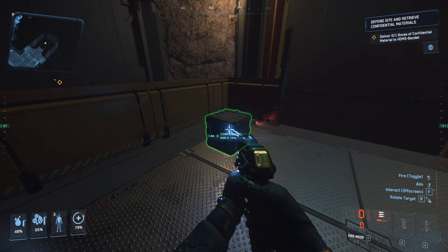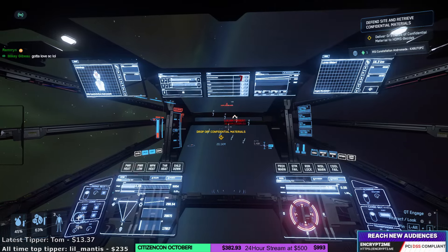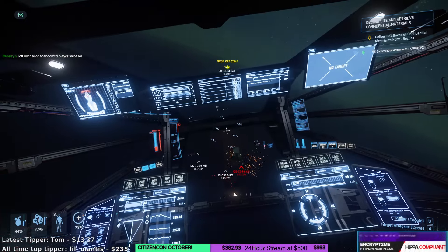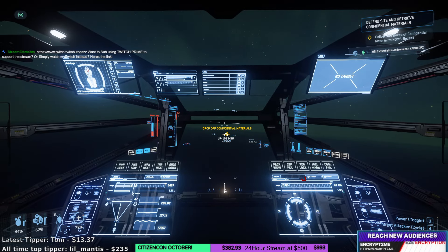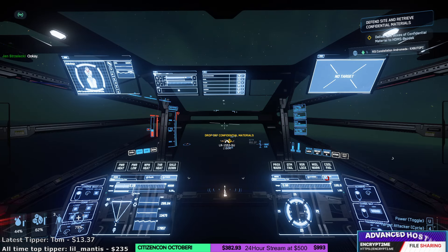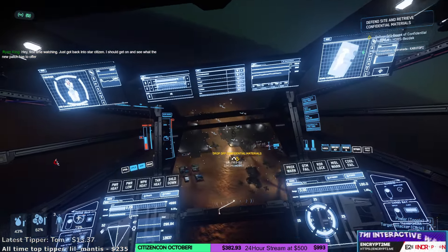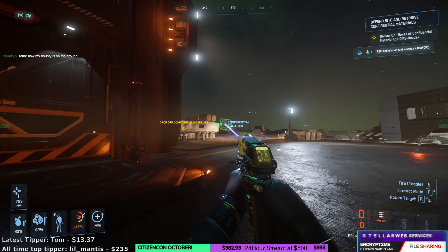This is Chris Roberts' secret folders! On the way to the next location there's a Reclaimer — but those are just chump change nowadays. Let's pull up and kill him. He didn't even get halfway through our shield. We've got to drop off these confidential materials. I'm kind of interested if we have to clear our way through this one too — it could be a fun mission. Wait, this is one of those ground locations, not a bunker. Some of my bounties are on the ground here — and another player is here too, which is sick!